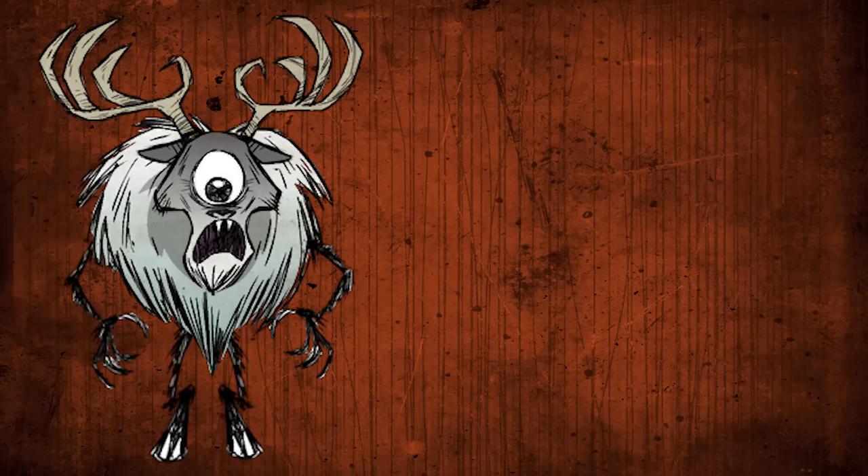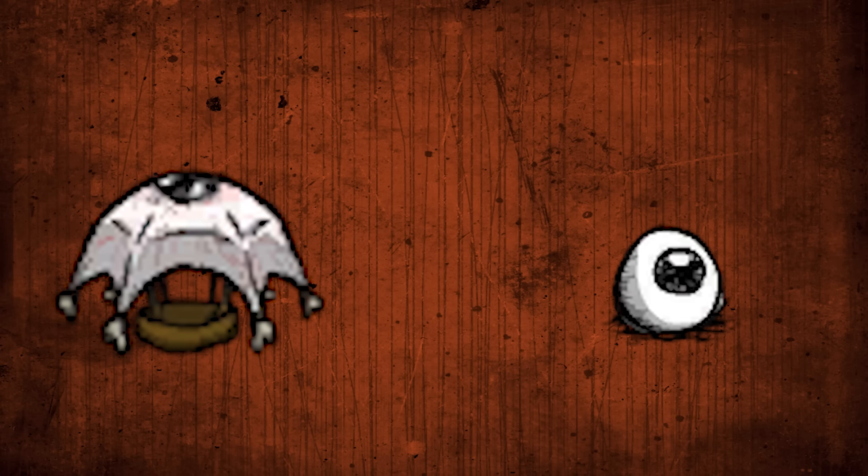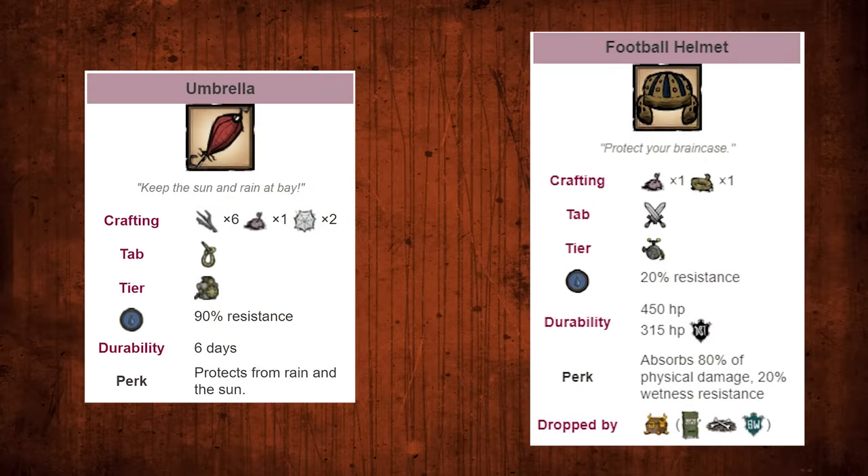Number nineteen: letting deerclops run away. Deerclops is an easy boss dropping an incredibly strong item, the deerclops eyeball, which lets you make an eyebrella — a head-worn umbrella that gives 100% immunity to rain, which is a huge problem in spring. Otherwise you're going to freeze, won't be able to hold a weapon, and your fire will be weaker. Your other option is to make an umbrella and wear your helmet at all times, but then you don't have a primary slot — you won't be able to fight any enemies, you could get frog rain at the same time. Not having the eyebrella puts you in a really bad situation.